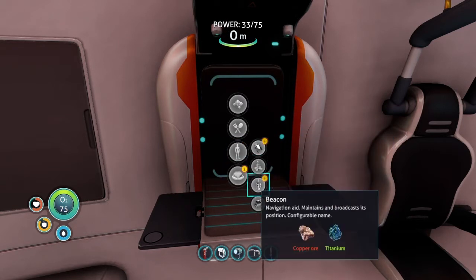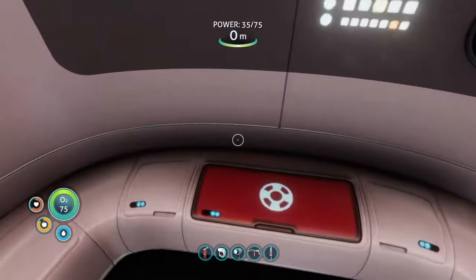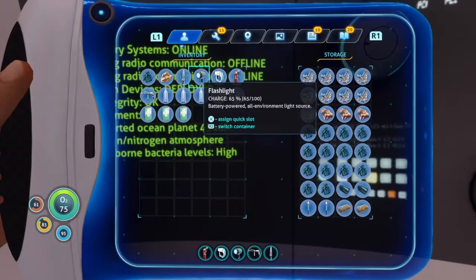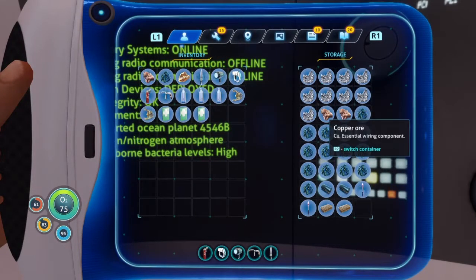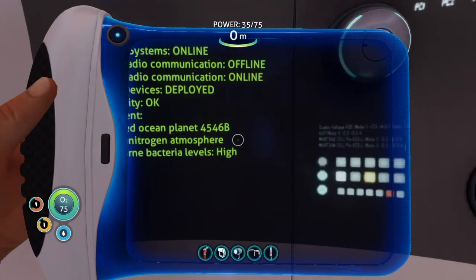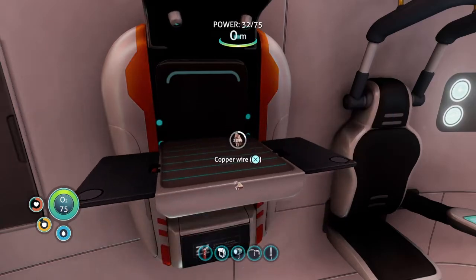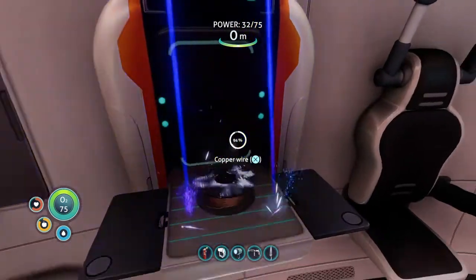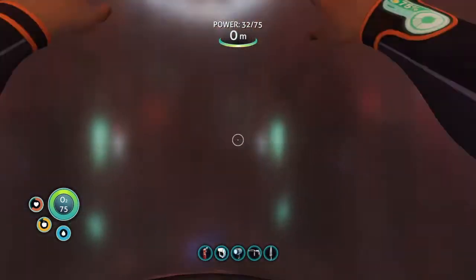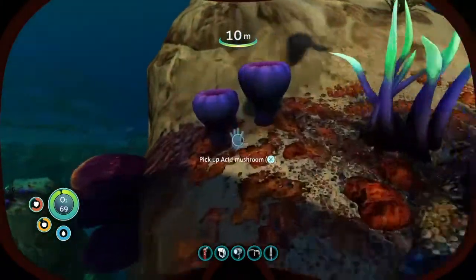Here's the sea moth recipe - copper wire, battery, and another thing. For the copper wire you need that, and for the battery you need that copper, so I'm gonna go get some mushrooms again - just two though.